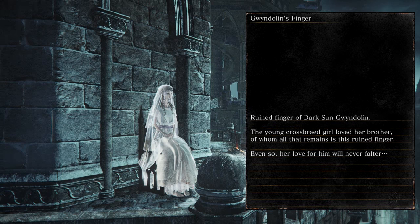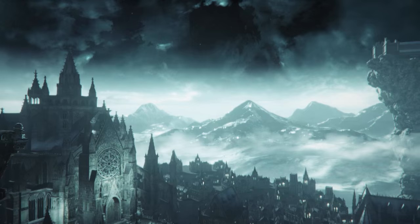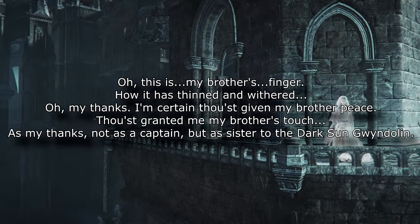Next we have Gwyndolin's Finger, and it reads: 'Ruined finger of Dark Sun Gwyndolin. The young crossbreed girl loved her brother, of whom all that remains is this ruined finger. Even so, her love for him will never falter.' The young crossbreed girl is Yorshka, and there is unused dialogue of Yorshka when you give her this finger: 'Oh, this is my brother's finger — how it has thinned and withered. My thanks. I'm certain thou'st given my brother peace, thou'st granted me my brother's touch. Not as a captain, but as sister to the Dark Sun Gwyndolin.'